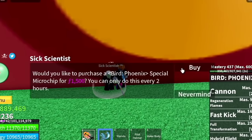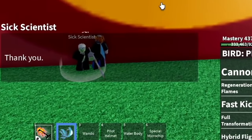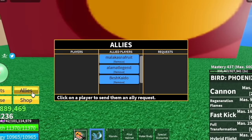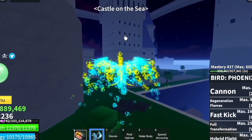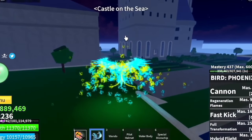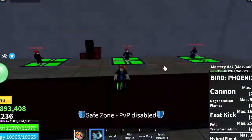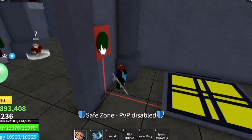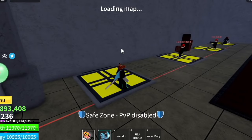He will give you the chip — 1,500 fragments for the chip. Guys, you can do it only once every two hours. But I've read that you can exchange fruits that are more than 1.2 million in value. So make sure that you have friends, because if you die and you don't have a fruit, then you will wait two hours.